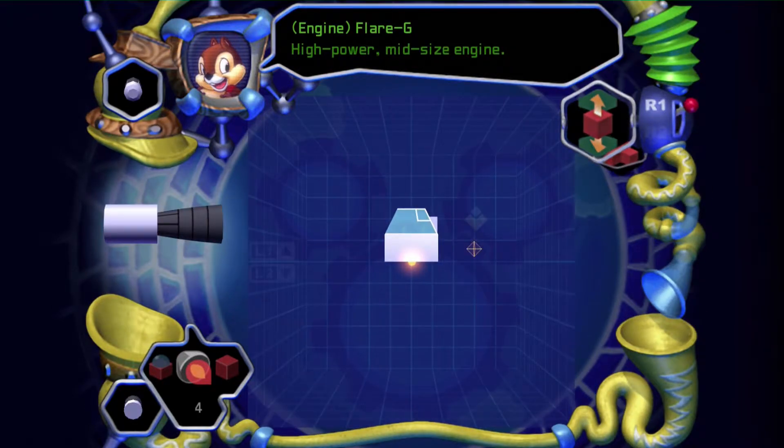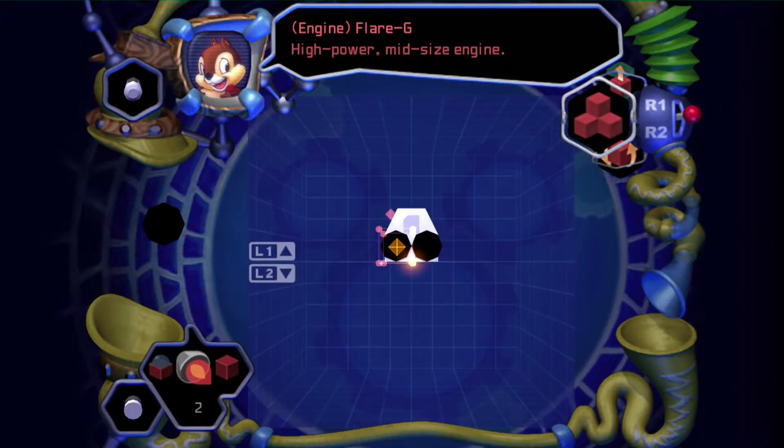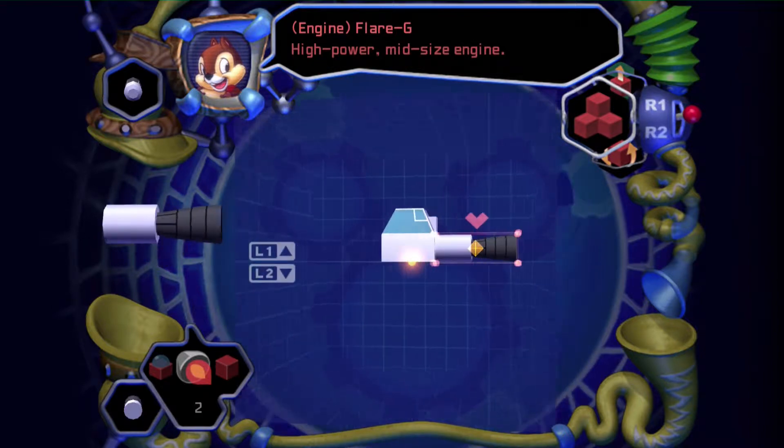I have four of these. Alright, we need two. They need to be spaced further apart than that. What do you want me to do? So you have four, right? Yes. So make a block on the sides and then put two on each one.